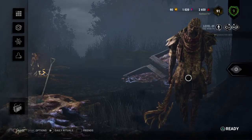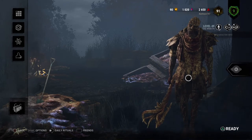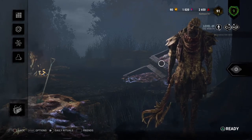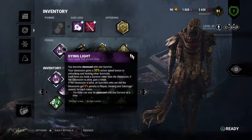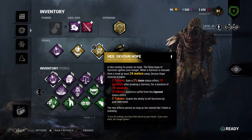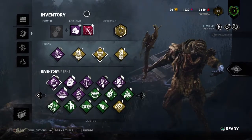Today I'm just gonna be doing a hook build. I have Dying Light, Barbecue and Chili, Devour Hope, and Pop Goes the Weasel — all of which only work when you hook somebody.